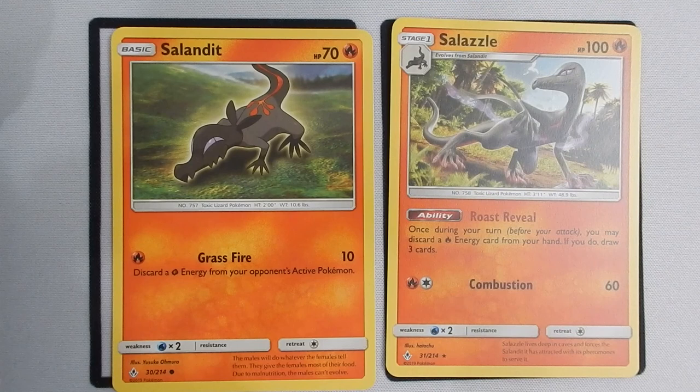Next we have Salandit and Salazzle. Salandit is not very powerful. Salazzle has 100 health with a 2-energy Combustion for 60 damage — not normally a big damage dealer, but with Incineroar on the field she's doing 90 damage. Her ability, Roast Reveal, may actually be more useful: once during your turn, you can discard a Fire Energy from your hand to draw 3 cards. In situations where you have extra energy but need to pull evolutions or get Incineroar on the bench, Salazzle can come in very handy.